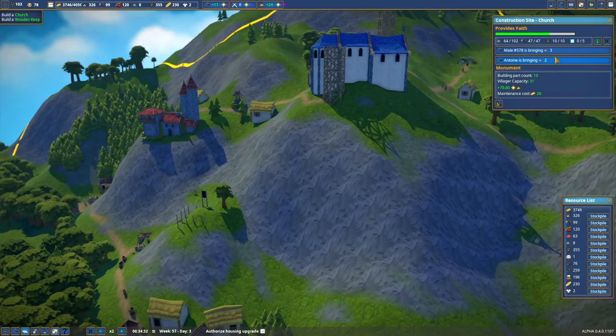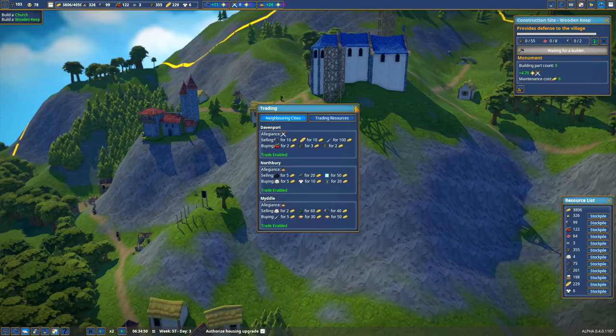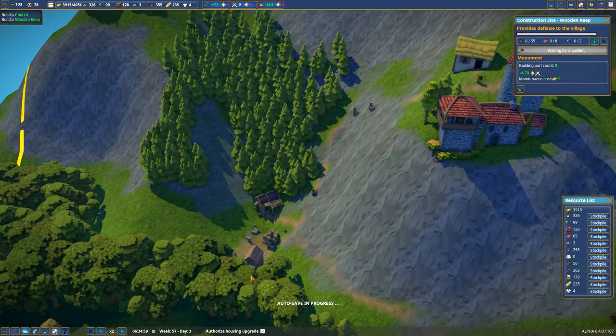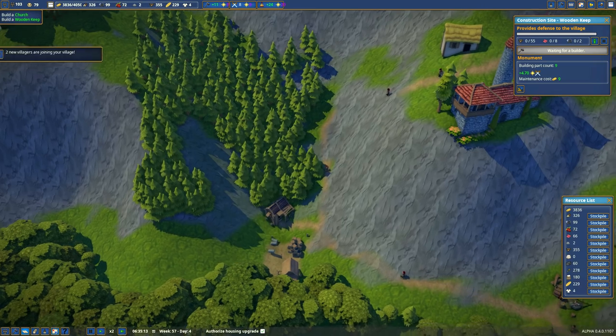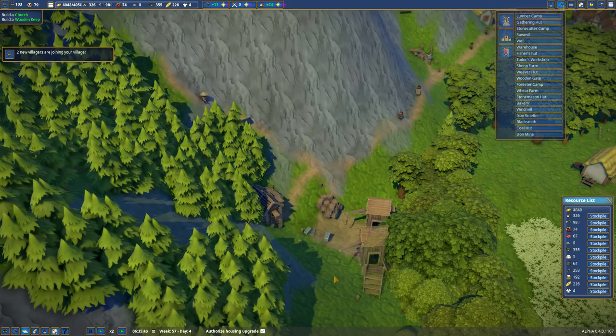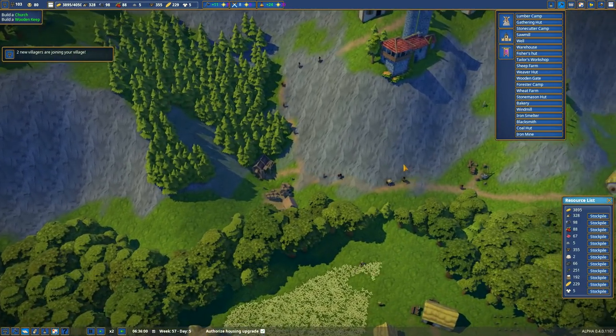How's the old church doing here? We have a lot of people bringing very few stones — it's going to take forever. And we need to buy glass, by the way. How silly of me to forget this. I don't have a warehouse for glass. This warehouse — somehow they've got some stone in here. Let me build another warehouse right next to it.